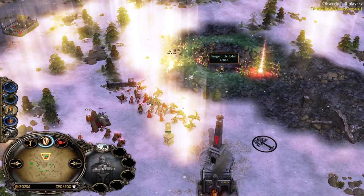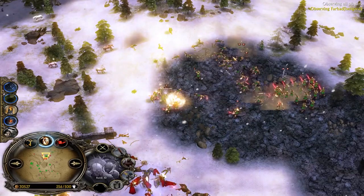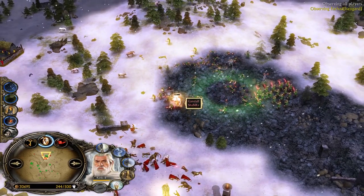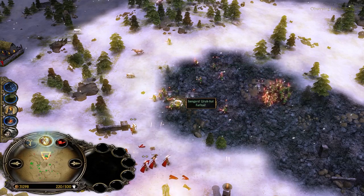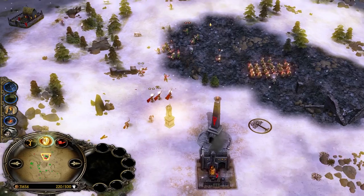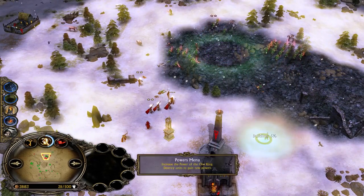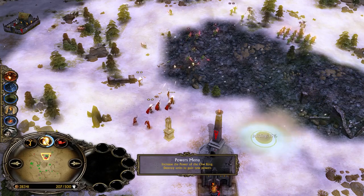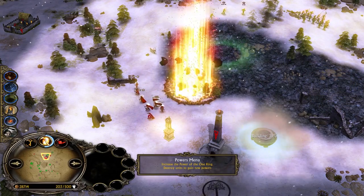There comes Gandalf — boom, Mithrandir the White Rider! He's going to die but I had to do this. Look how much I have left — not many units. Lords is going on a suicide mission and Isengard disengages because by killing my Gandalf, he gets enough power points for the Balrog summon. There comes the Demon of the Ancient World.